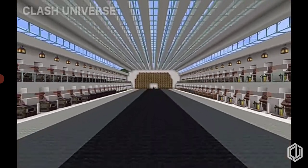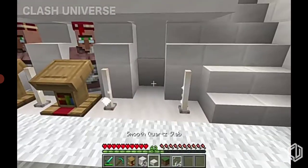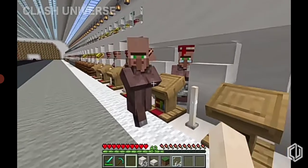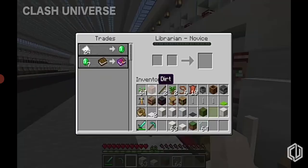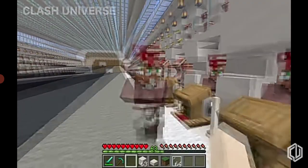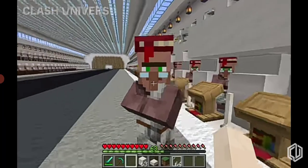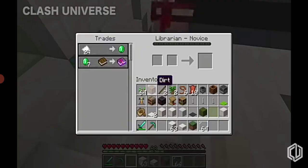Trading halls are very useful in the survival world, but getting the villager into their position is kind of difficult. If you want to trap a villager into a set position, just click on them — they come near you as soon as you do. You can continue this process to take them along with you and then push them towards their assigned position.